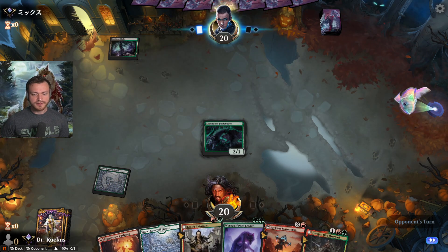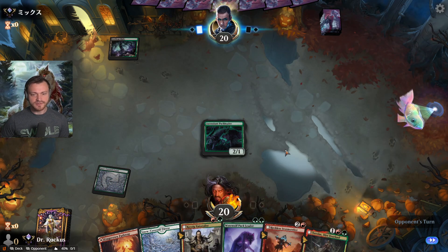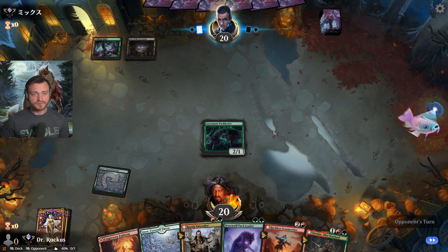This is a beautiful curve — Pack Leader on two, Storm Seeker on three, draw the card, which is the dream sequence. We could also go Tovalar on three — we'll see which one is going to give us more cards.